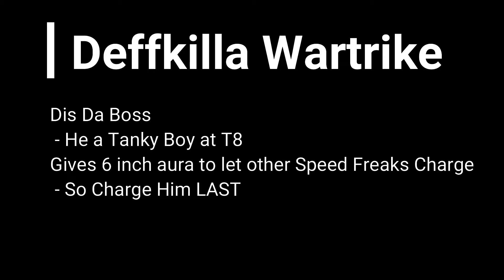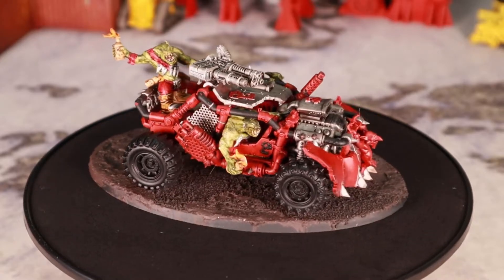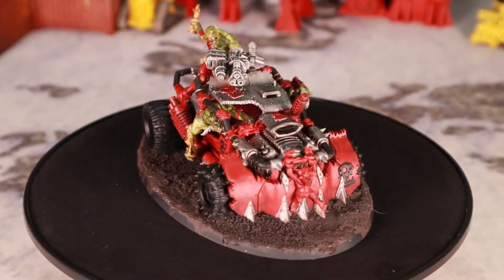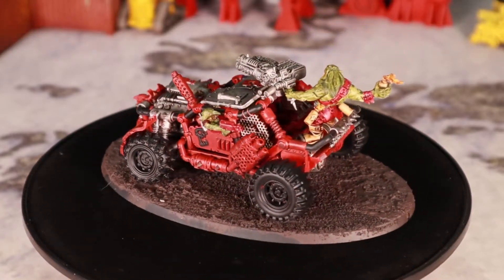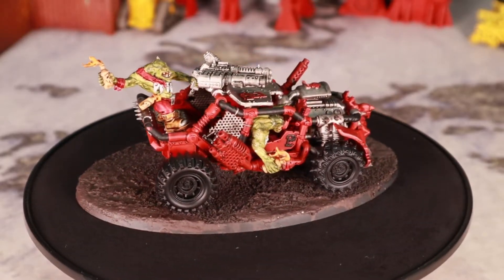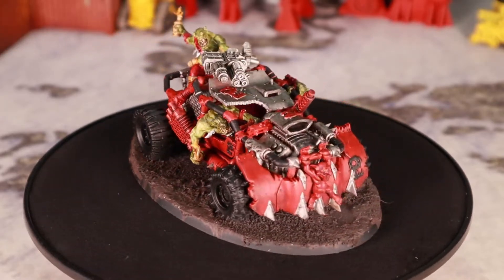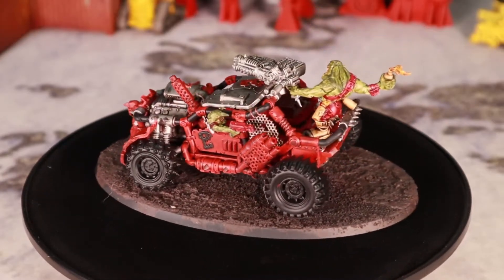This is also a model that lets all the other speed freaks advance and charge, so remember when charging, charge this model last. That way he can give the aura buff to everyone who needs it before he charges off. Next, there's the Boomdaka Snaz Wagon, which, as I was told, was chosen because — and I quote — the name is awesome. This one also moves fast and has a lot of guns that it can shoot even if it advances, and because of the Evil Sun's rule, you take no penalties when shooting after you advance. In addition, it creates its own smokescreen every turn, giving it minus 1 to be hit by all shooting attacks, so cover is basically unnecessary. This model should keep up with the boss, shoot along the way, and then probably charge in. As a note, you do explode on a 4+, so it pretty clearly gives an idea about what this model also wants to do.